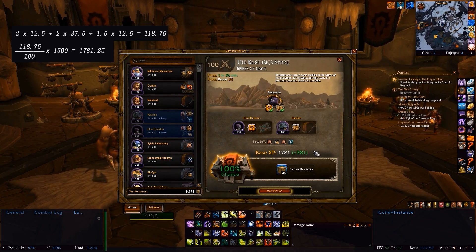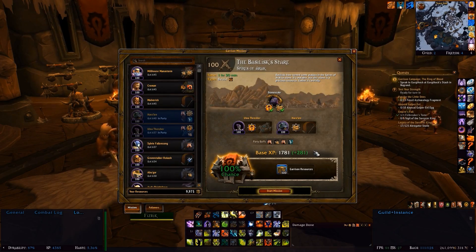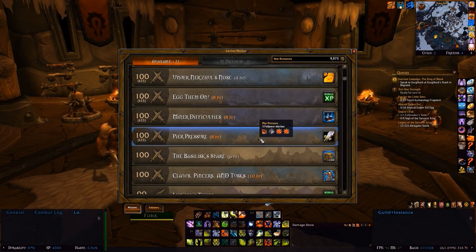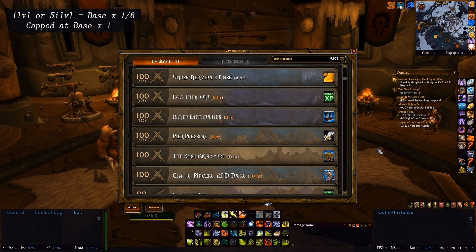What happens when a follower is a higher level than the mission requires? This includes both a higher character level — for example a level 100 doing a level 99 mission — and a higher item level, for example a 630 doing a 615 mission. However, this does not apply to a normal level 100 mission that doesn't have an item level, where a 655 gives the same chance as a 600. For where it does apply, you get an extra chance that is a multiple of the base. For every 5 item levels above, a follower gets an extra one-sixth of the base chance, capping at half the base chance per follower.